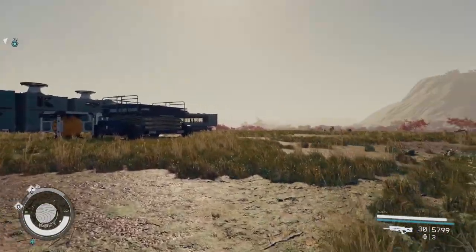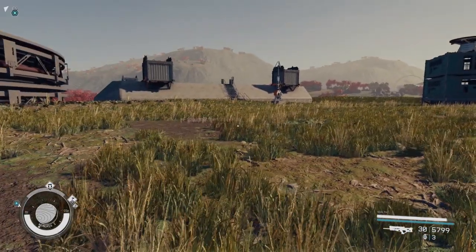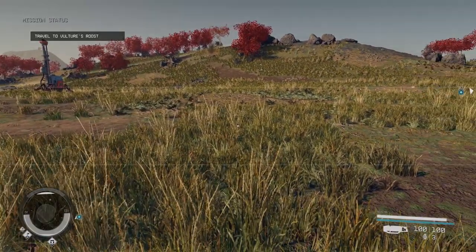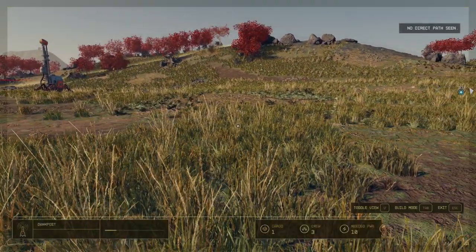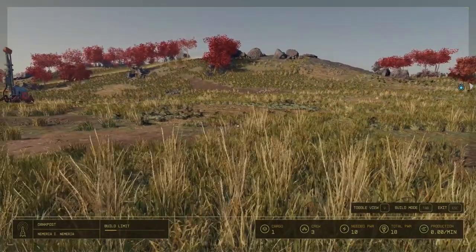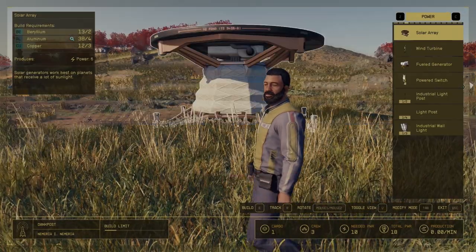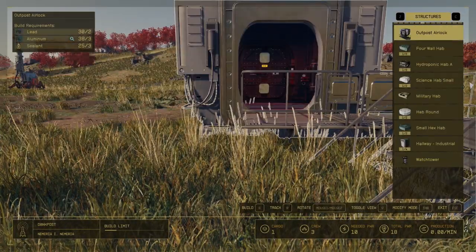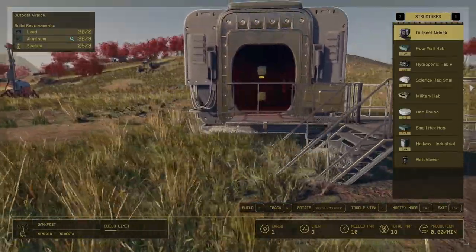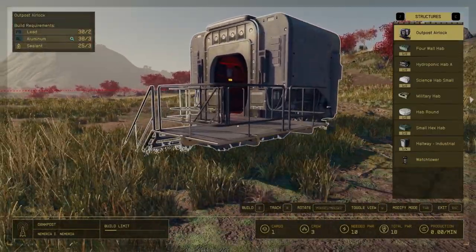Now at my base I can show you how building works. So at any given time, instead of going back to your beacon and pressing E to build, you can press F and then press R. If you already have an outpost down in the radius, it'll prompt you with the build menu. Press Tab to go to build mode, and press Z and C to move left and right through the tabs. To start everything off, you want an outpost airlock — press E to build.